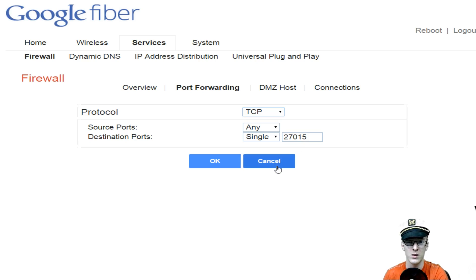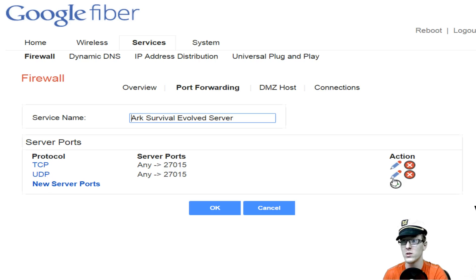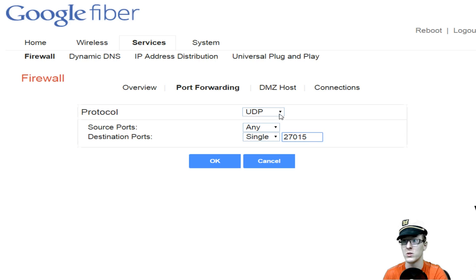Click OK when done. Then go down to create another protocol under the same server port entry. You're going to create a UDP one next. Leave source port as Any — once again, that is very important. Destination port: 27015.